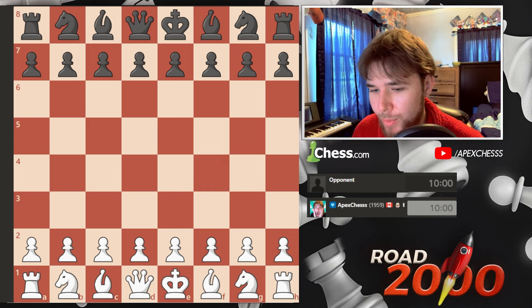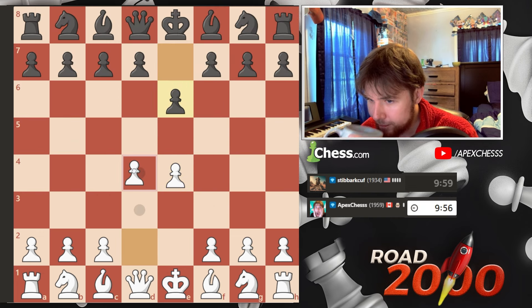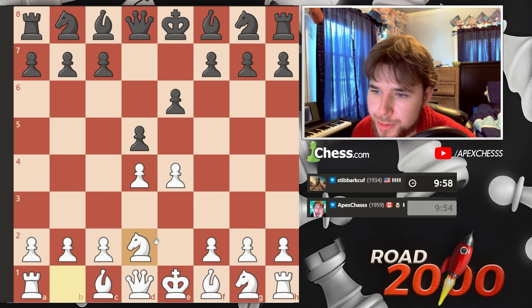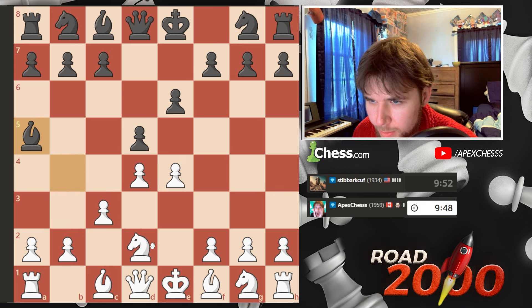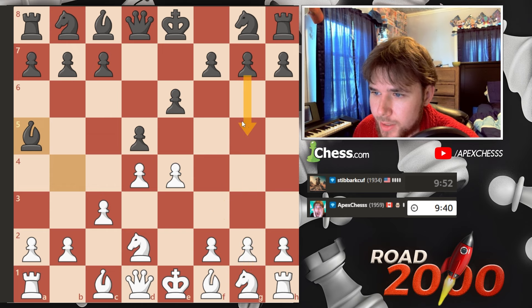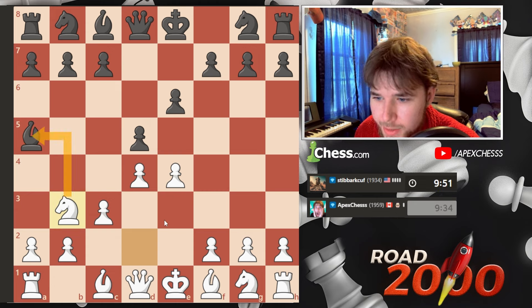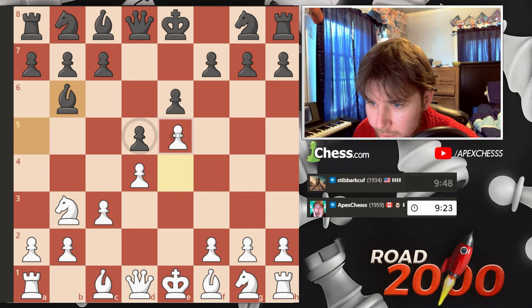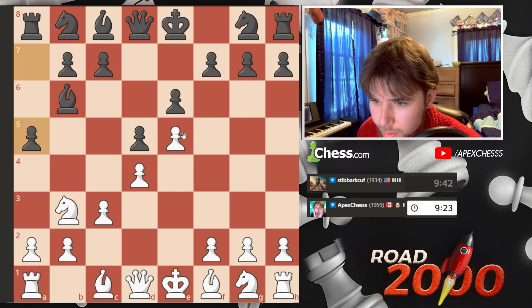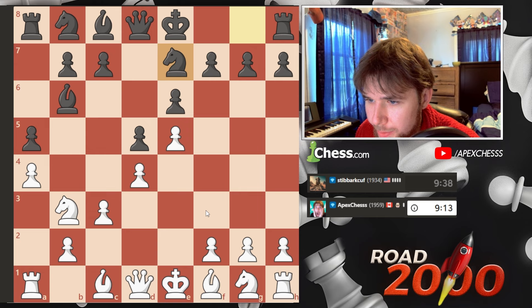Now let's find a real game — we're going to play 10+0. We are 1959 and we find an opponent. We have the white pieces: e4, and we got a French Defense. We play the Tarrasch; they go bishop out — weird, I don't see why they wouldn't play c3 here. If I go knight out too early there are g5 ideas, so I might just play here to attack this so they'll have to go back. Now they've used so much time — I could lock it down and go for an attack. We have so much space.